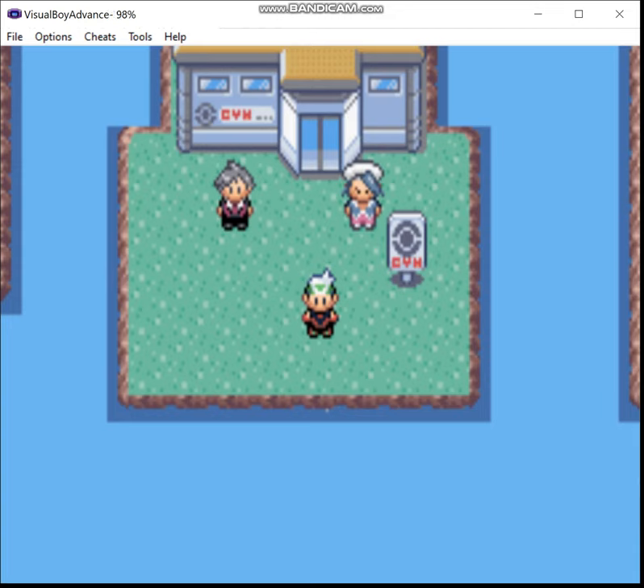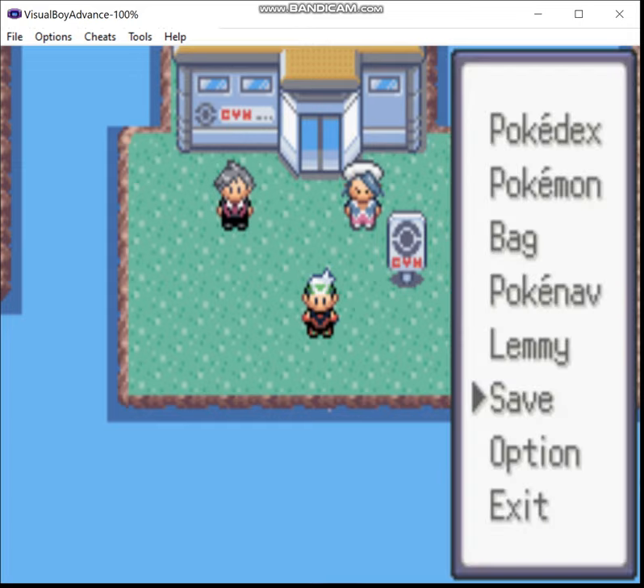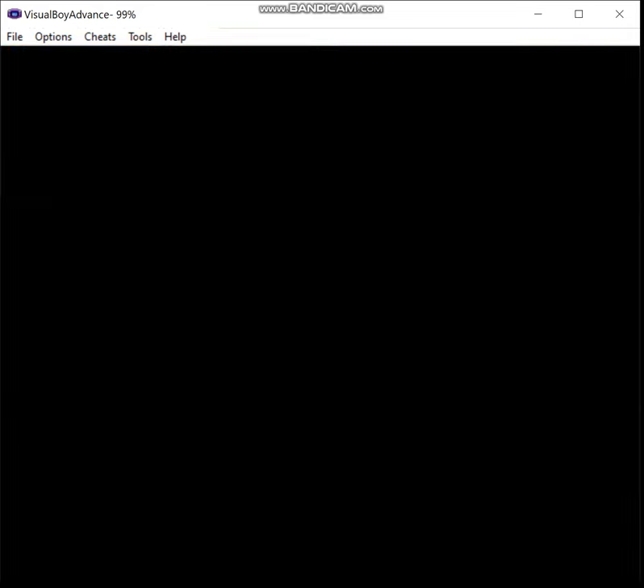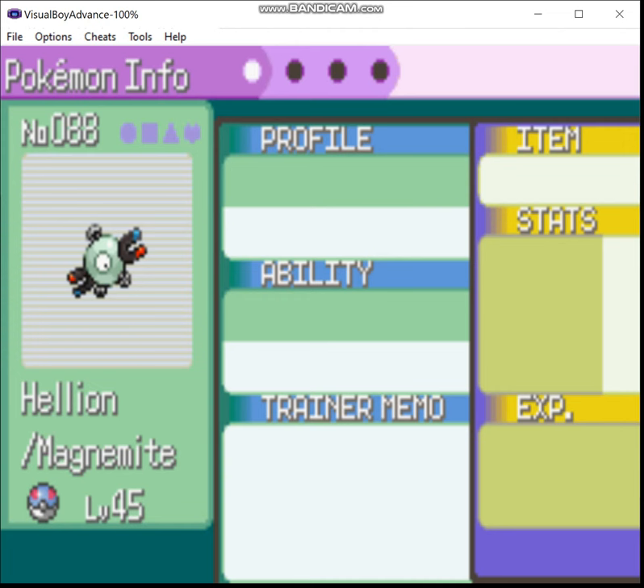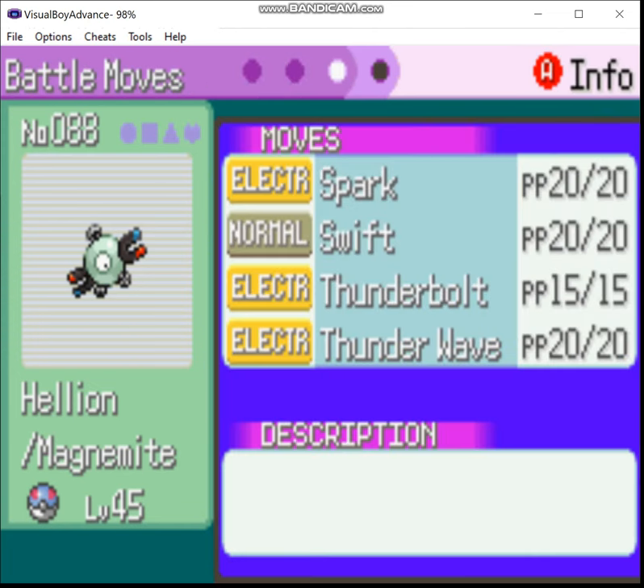Greetings, Zero here. Welcome back to the Steel Monotype run of EV Emerald. Last time we resolved the game's B-plot. Now it's time to attain our final gym badge. But first — say hello to Hellion the Magnemite. After the instrumental that leads into Electriki, I figured it's appropriate. This is the sixth and final member of the team for the Hall of Fame. The moveset is very similar to Magneton, but I wanted a full team by the end.